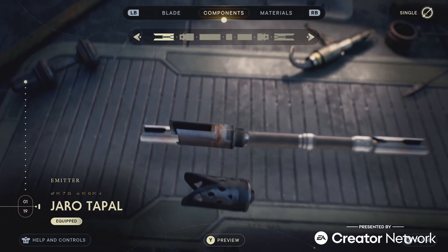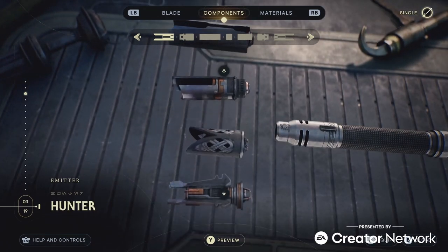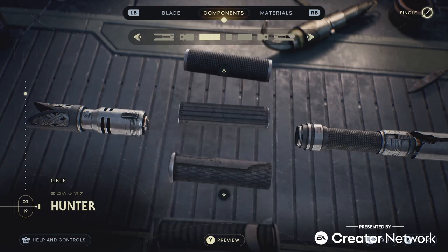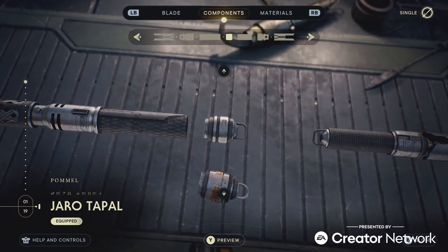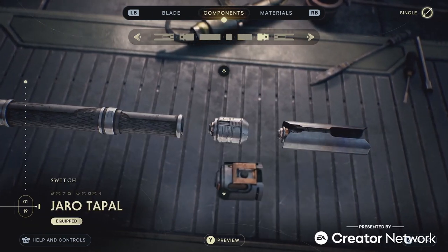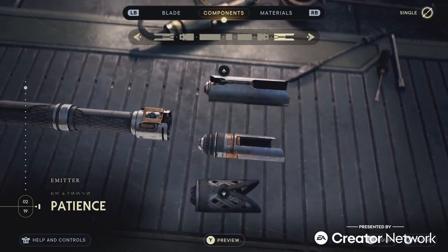The next customization I want to discuss is that of Cal's lightsaber. You start the game with your full double blades that you can mix and match each part of separately — from the left emitter, switch, grip, and pommel, to the right grip, switch, and emitter — you can change it all separately. Each component has 19 different parts you can find throughout your adventures, and the ones we see in the video are gorgeous. I can't wait to find more around the map.